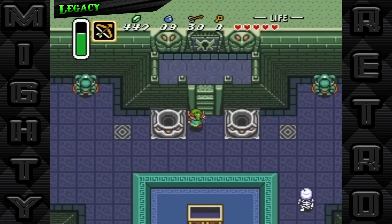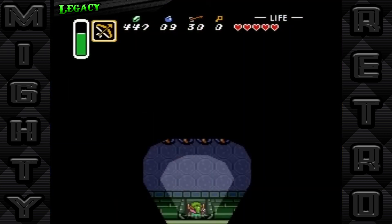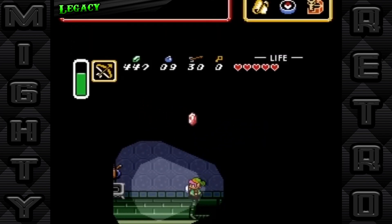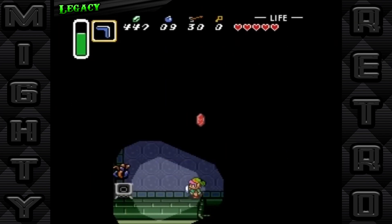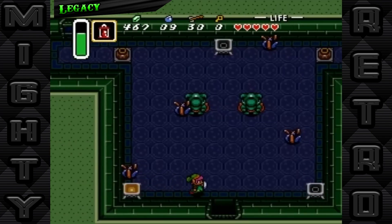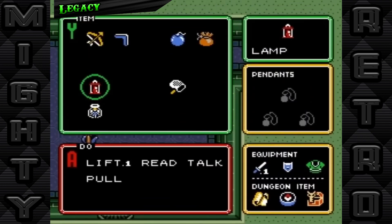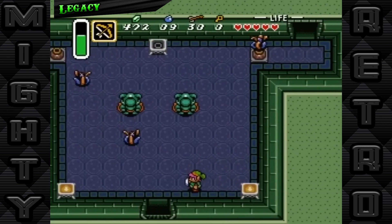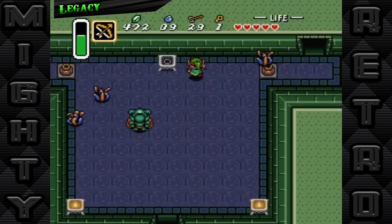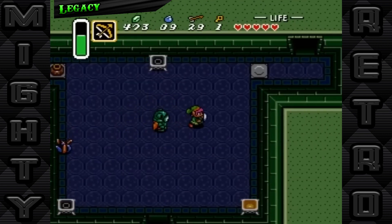When The Legend of Zelda: A Link to the Past hit the shelves in 1991, it not only captured the hearts of gamers, but also set a new benchmark for what an adventure game could be. Its legacy extends far beyond its initial release, influencing countless games and developers across the globe. This title was a pivotal moment for the Zelda series, refining gameplay mechanics and narrative depth that would shape its successors. Features like an expansive overworld, intricate dungeons, and a dual world mechanic were revolutionary at the time and have since become staples in the series.